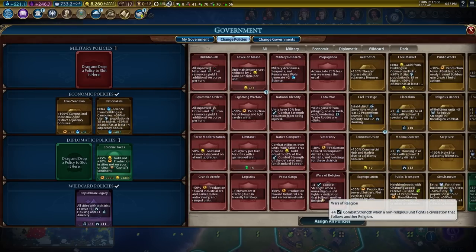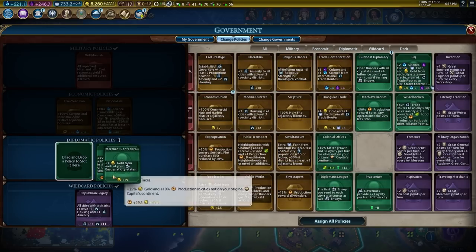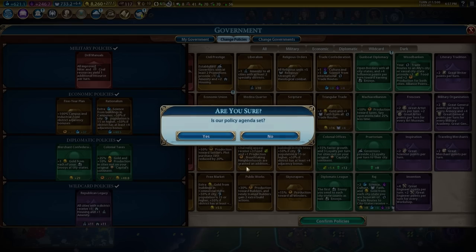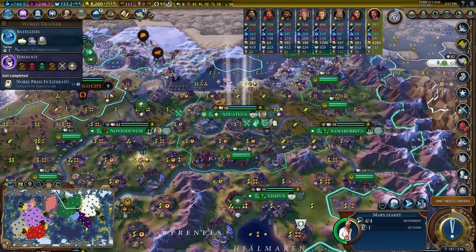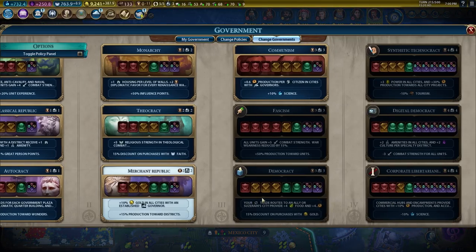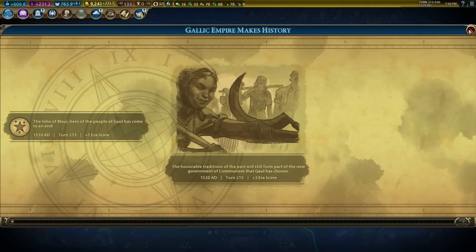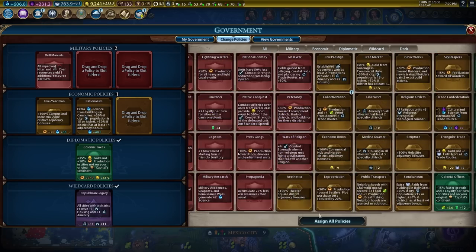If you don't have the Extended Policy Cards mod, I'd highly recommend it — you can clearly see what yields you actually get from all the policy cards rather than trying to guess. I also switched to my Tier 3 government and took Communism for the extra production. Since I had some pretty large cities, the amount of production I was getting from Communism was pretty high.